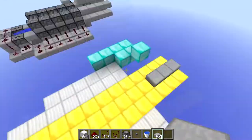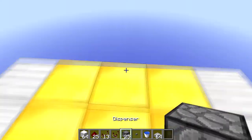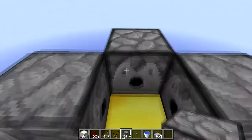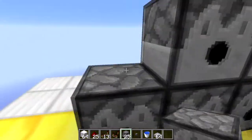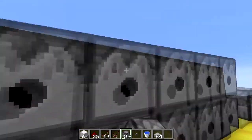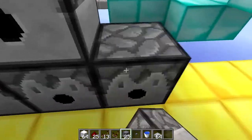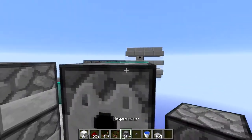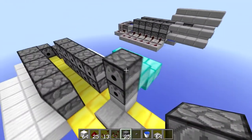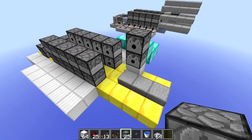So the first thing you want to do is make this little sort of structure here, and then go to the back of it and place down 3 dispensers at the back like this. Then you want to move 2 blocks up and make two 2x5 areas of dispensers like this on either side — this is going to be your main propulsion. Next, come up here, place down a block here and place your 2 dispensers here. These 2 dispensers are your main dispensers that start firing and you're going to use them to fire your TNT.